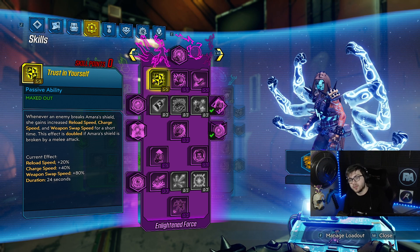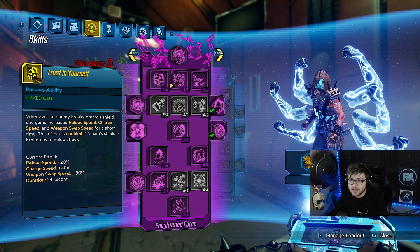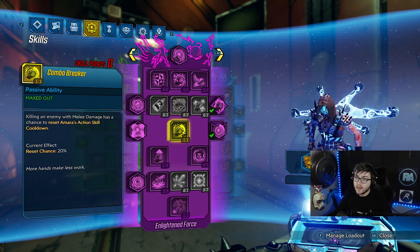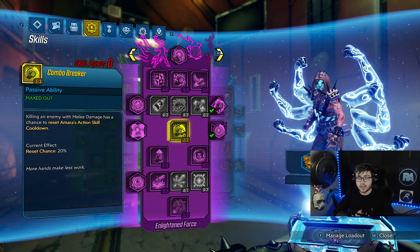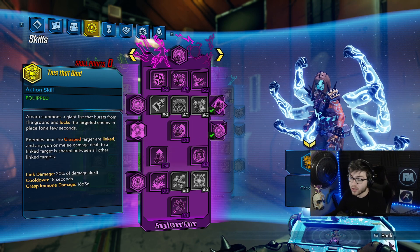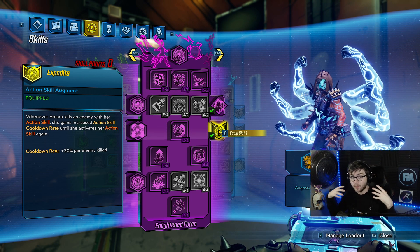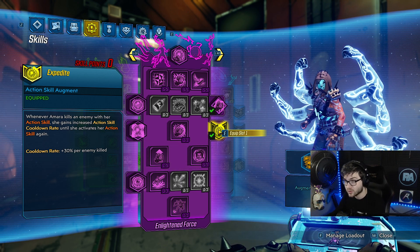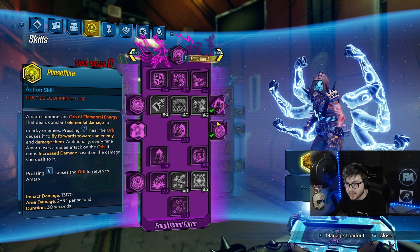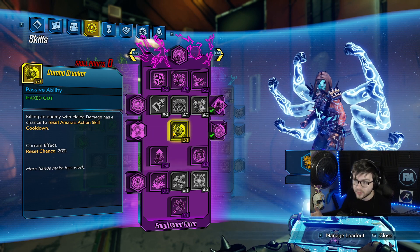Trusting Yourself: whenever your shield breaks, you get 20% more reload speed, 40% charge speed, and 80% weapon swap speed. The main thing is the reload speed to help with the Blade Fury, and since the Revolter is based around your shield breaking, this gives you more benefits alongside the fire rate and damage bonus. I'm also taking one point in Combo Breaker — whenever you get a melee kill, you have a 20% chance to instantly reset your action skill. We're running Taz Devon with Expedite, which recently got fixed. Every enemy gets linked with Taz Devon, buffing action skill cooldown rate by 30%. With Combo Breaker, you don't really have to run Avatar with this build.